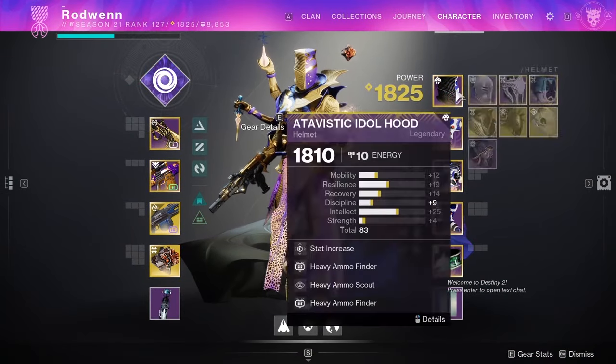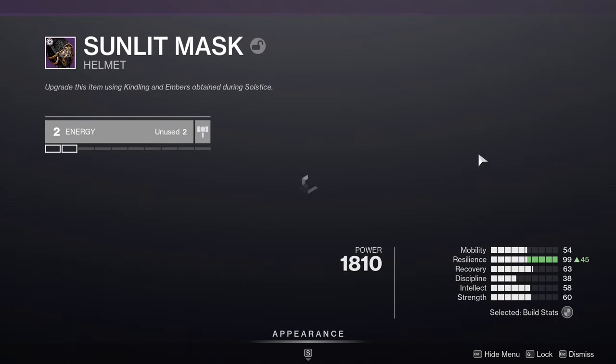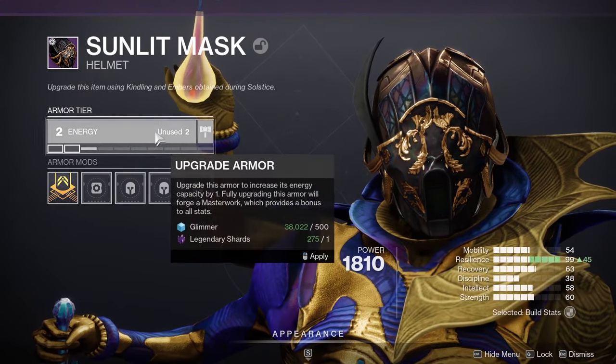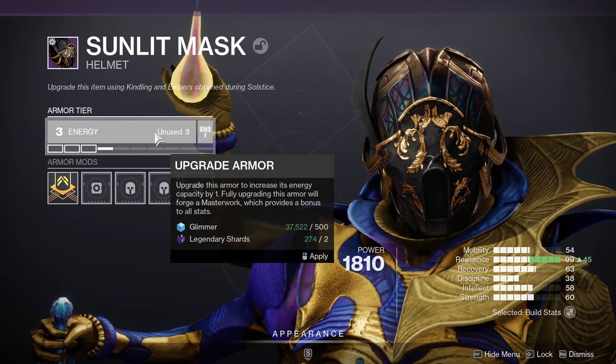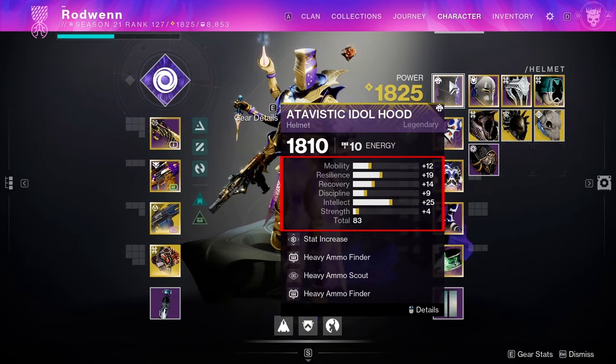The goal in Destiny 2 is to get the best possible gear to make strong builds to take into endgame activities, and there is a lot of gear in Destiny 2. When it comes to armor, hover over a piece of armor and look at the stats. At the bottom you will see a stat total number — generally speaking, the higher the stat total, the better that piece of armor is. But that can change if you're looking for a specific stat; if you're trying to make a build that uses the Intellect stat, you will want armor with a high stat total but with a majority of those points in Intellect. You can also further increase the total stat number by masterworking that piece of armor — right click on the armor piece, then click on the energy bar. Leveling a piece of armor up to energy level 10 will gain you 2 points in each stat for a total of 12 extra points.